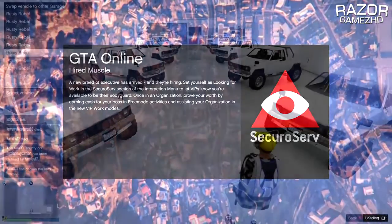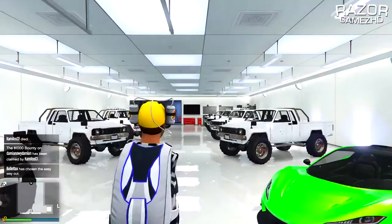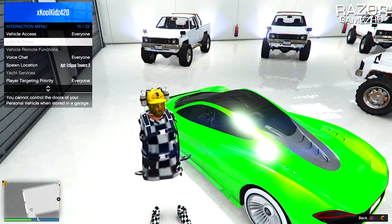Once you are in your friend's session, go to any garage on the map. Make sure you have nine Rusty Rebels inside this garage, as well as the vehicle you want to duplicate. Then change your vehicle access to 'No One.'